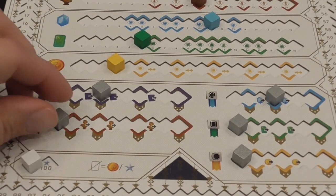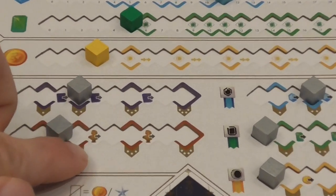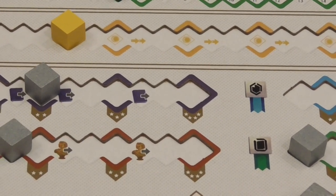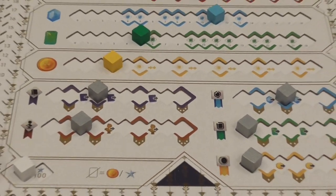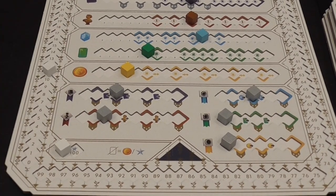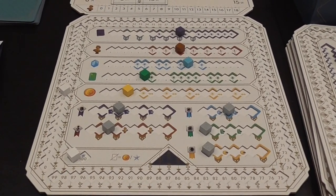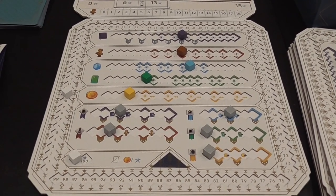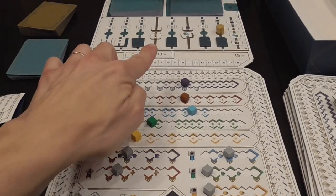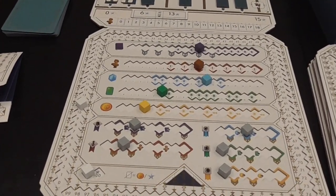These certificate tracks also allow you, when you cover the symbol with the little tiny arrow, to advance on the corresponding track — getting extra tomes, artworks, and so on. Around your personal display you have your scoring track to keep track of points. That's what you're trying to do: advance on those tracks to generate points during the scoring phases in turn three, turn four, and the mega scoring phase at the end of the game.